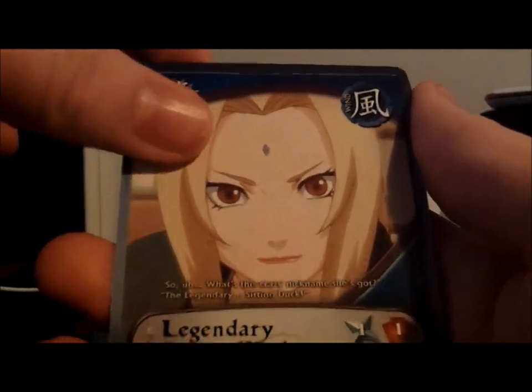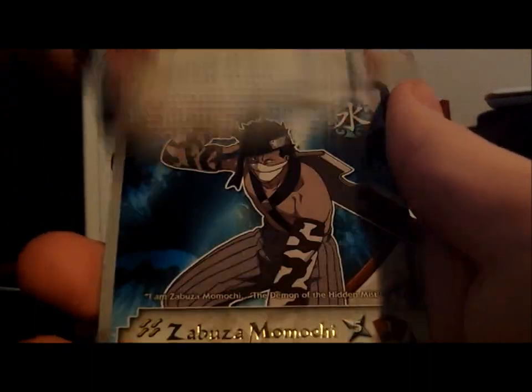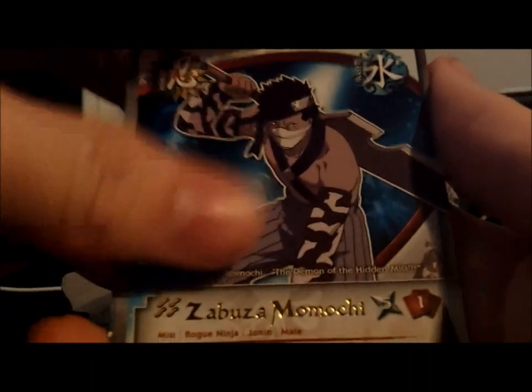You got a 10-10, a screw-up, Naruto Uzumaki, Legendary, Saving Duck, Food Pills, Kakashi, Harakei, Parallel Hollow. And there's some other things. Others are rares of Zabuza.